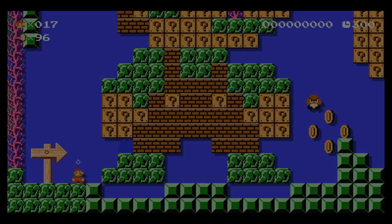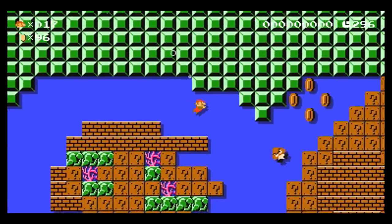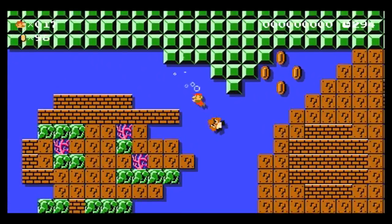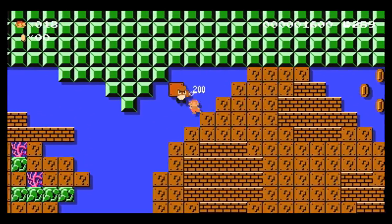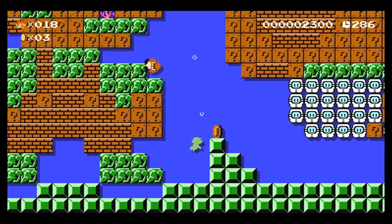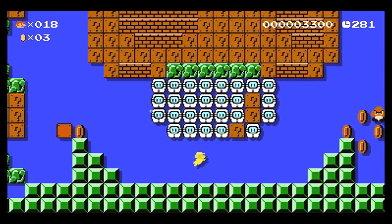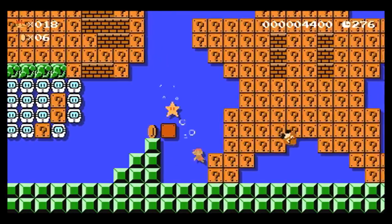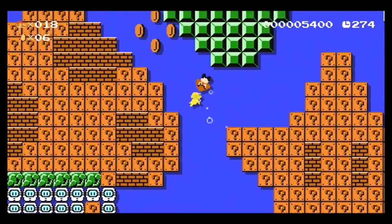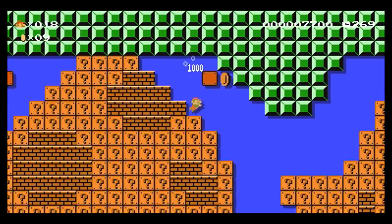So, okay. You also cannot destroy this first Goomba right here, because this plays a pivotal role in your points. Come on. Yes. Over here. Oh — that was very close, because this one pays a pivotal role in your points. Yeah. Okay. I see how to do this now. I also need to hit my markers for the star. All right. There we go. Drag that one along.